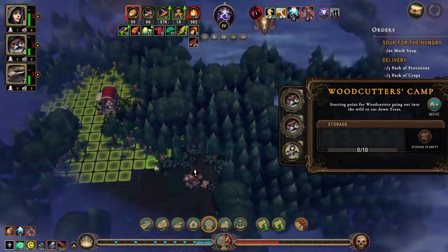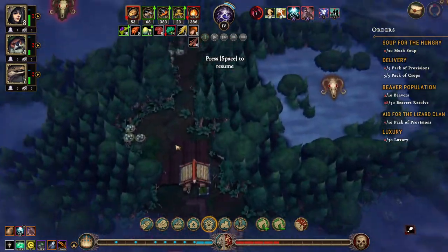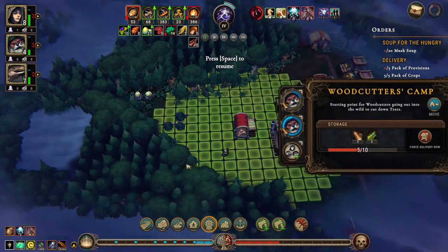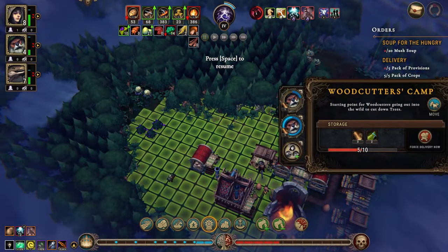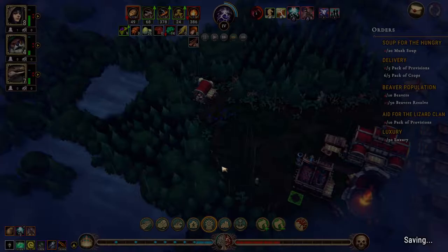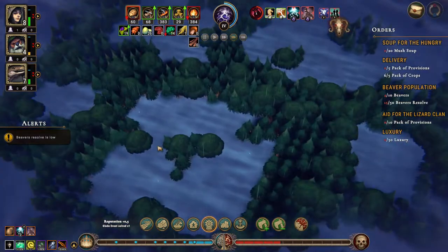We have a woodcutter's camp here and we definitely do not want to open up any glades at this time. The other woodcutter's camp has opened up quite a bit, which is nice. Let's move up here and just harvest what's closest. When we get out of this horrible storm we'll go into this glade and then into this glade.